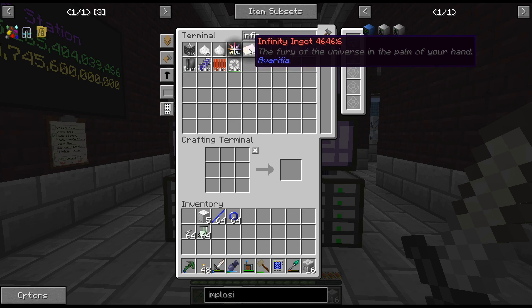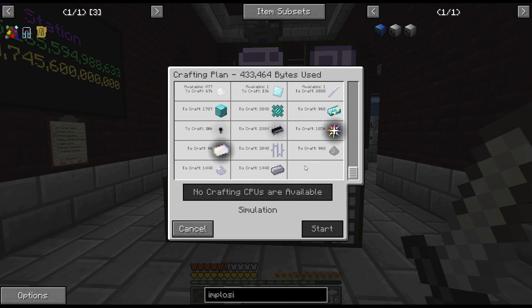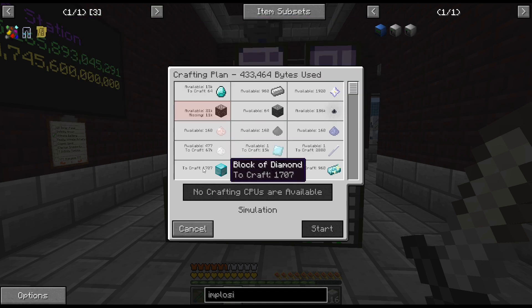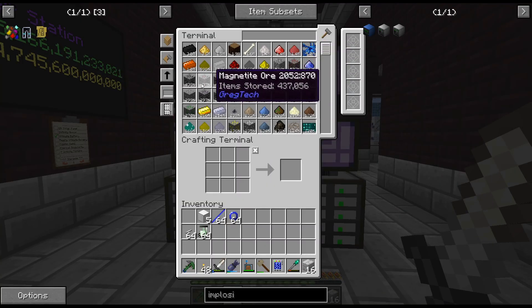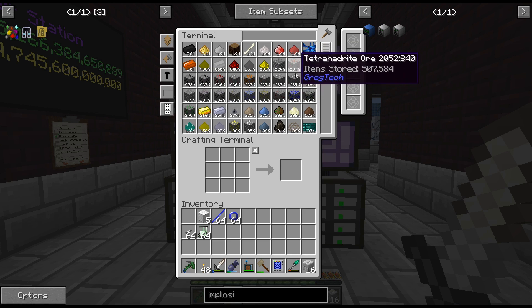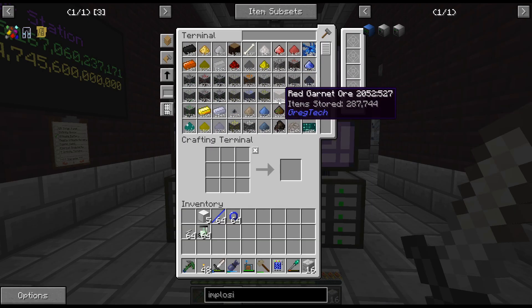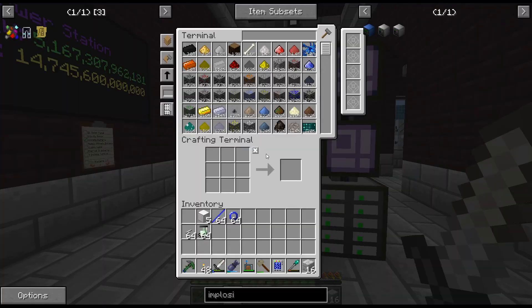Doing all the infinity ingot stuff uses a lot of explosives, so I figured why not get the electric implosion compressor. I'm having a bit of an issue with my ores — for some reason when I quit, it is not saving the ore I've gathered. I had about 800,000 and when I came back in I was way down to around 200,000 ore.